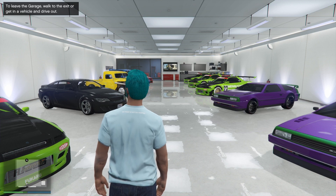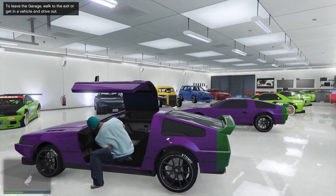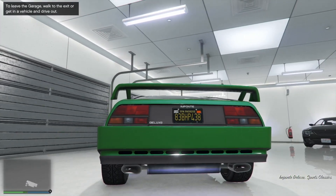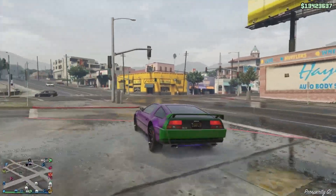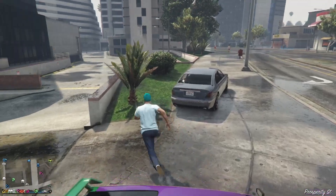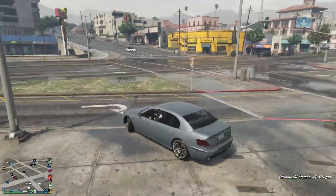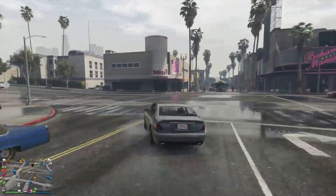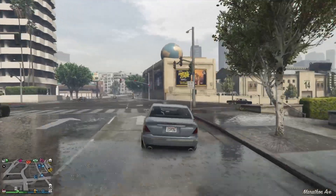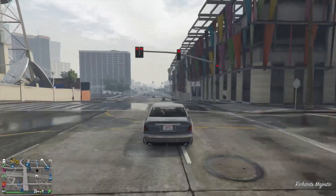Now, the one I don't care about losing is these, obviously — I'm just duping over these. You can see it doesn't have a custom plate on it. Just bring this out, drive it a very little bit — I just drive it to the corner. Really little, just away from the garage a little. Then you get back in a random street car and drive away until you can call the mechanic.